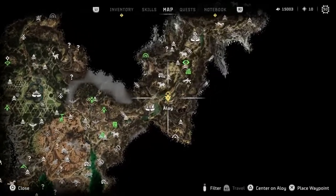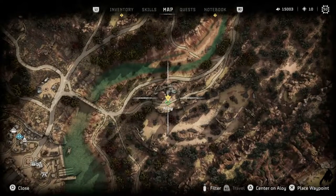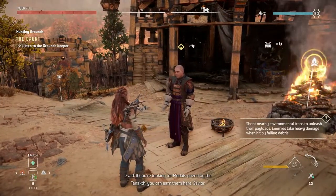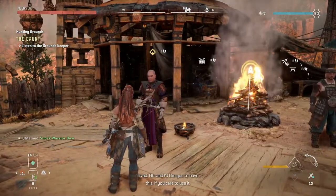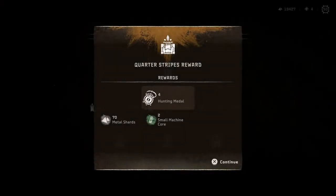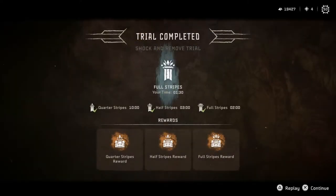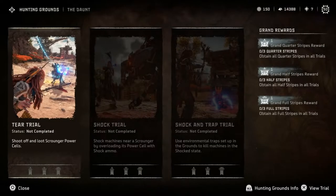The first hunting ground, The Down, can be found northeast of Baron Light. Being a level 5 ground, this one is relatively easy and straightforward. After talking to the Grand Skipper and getting through the explanations on how to win stripes, you will be presented with three different time trials. Each stripe will give you some reward after completion, and you can revisit each challenge to gain higher stripes as you progress. You will also get a grand reward after getting each of the quarter, half, and full stripes for each of the three challenges at each hunting ground.